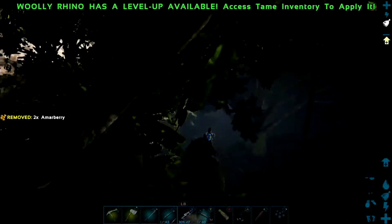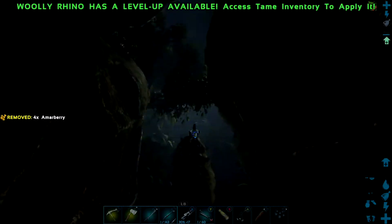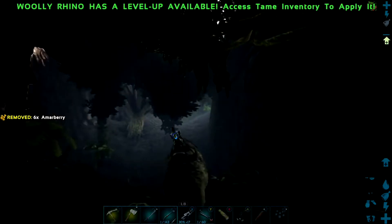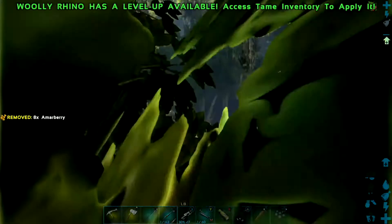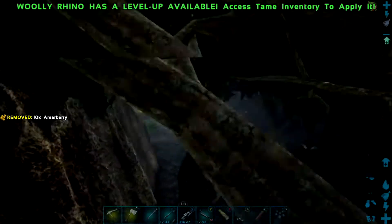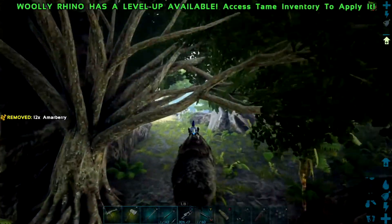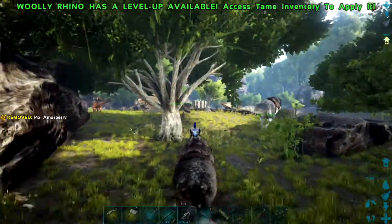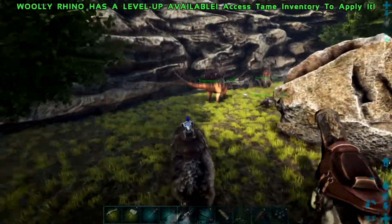That is it, mortals — that is the Woolly Rhino and the best way to tame it. We've covered its key feature: the charge ability that increases the amount of damage you do like tenfold, which is really really nice. So if someone is coming at you with a Giga and you have got a Woolly Rhino or two, charge up that charge ability, attack it, and it will do a hell of a lot more damage than any of your other dinos.